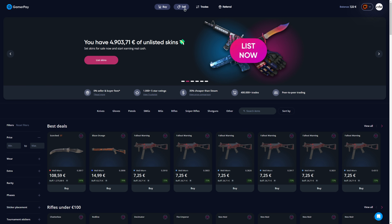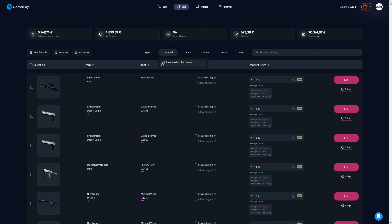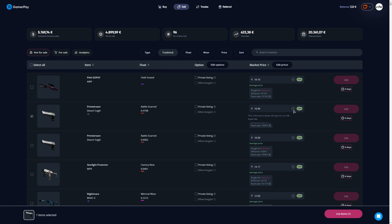When you're on GamerPay just click on the sell button at the top. After that you can select the skins you want to sell, even when they are trade locked. The best feature they have is the follow market price feature — if you select this option the price of the item will follow the Buff price, and with the two little arrows you can set the percentage of the Buff price.